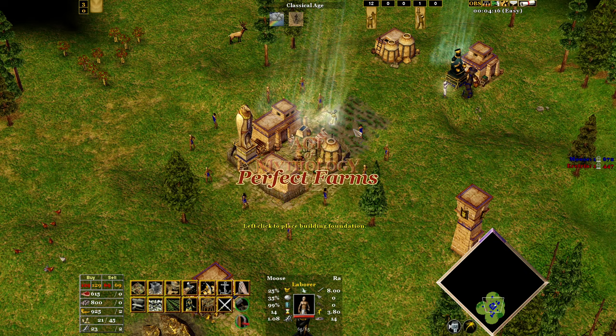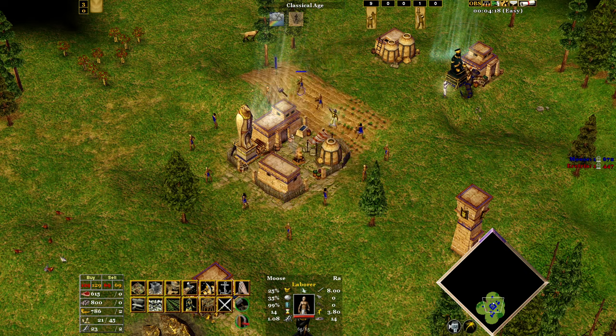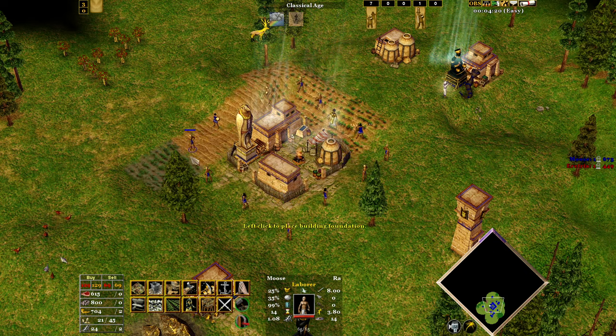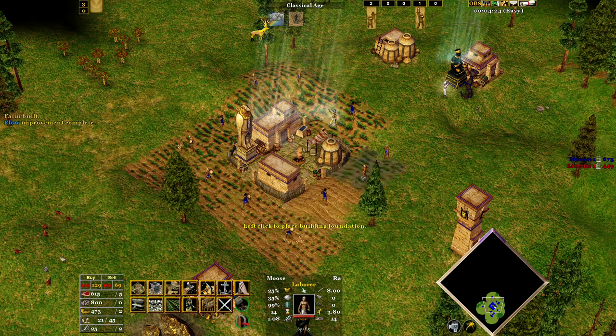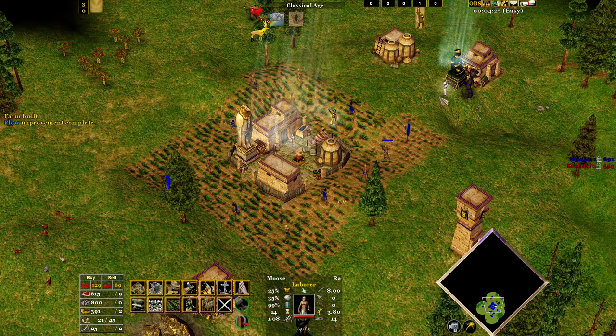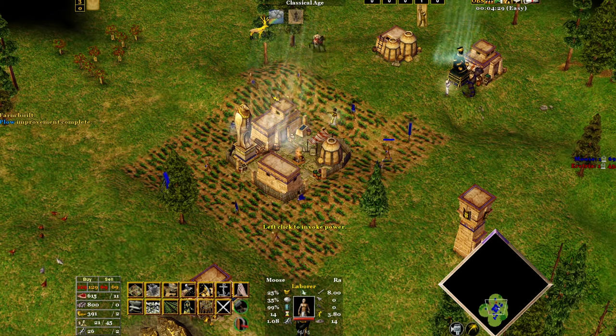Age of Mythology quick tips number two: how to get perfect farms. The best way to get perfect farms is to start from a corner and then do three farms out each way until you have a total of 12, which makes for the perfect range. Complete all three town centres with this method, then start adding granaries for your extra farms for maximum efficiency.